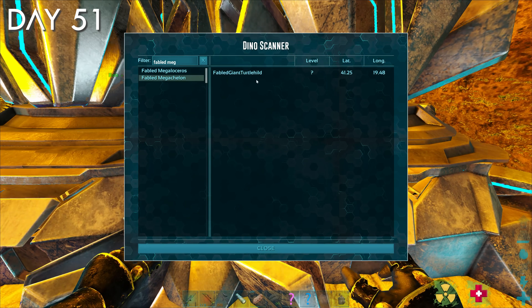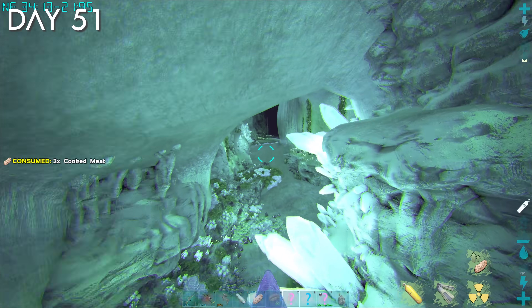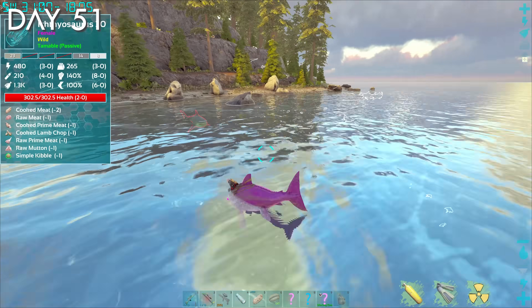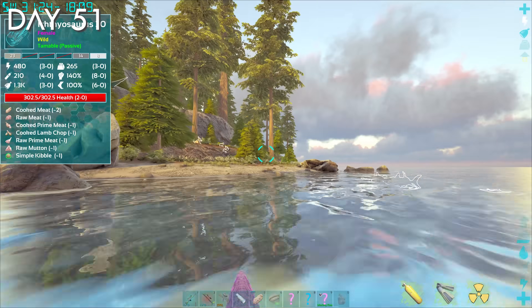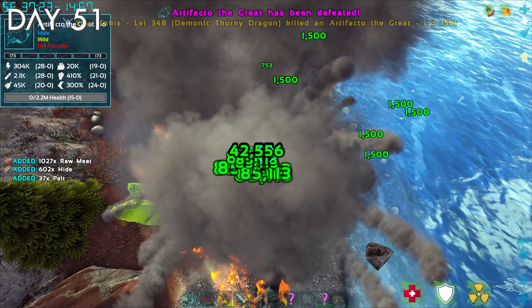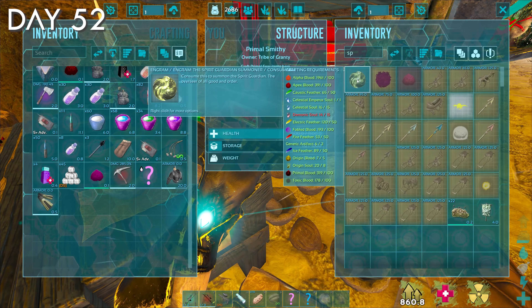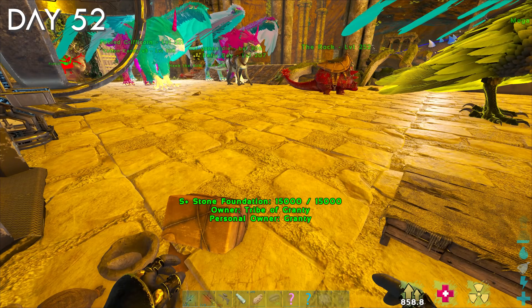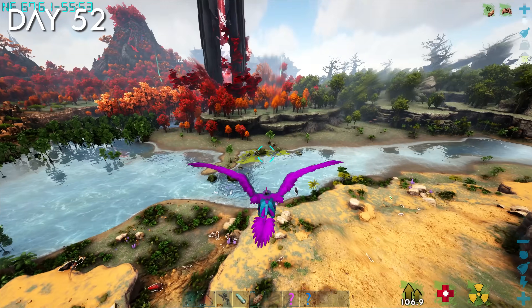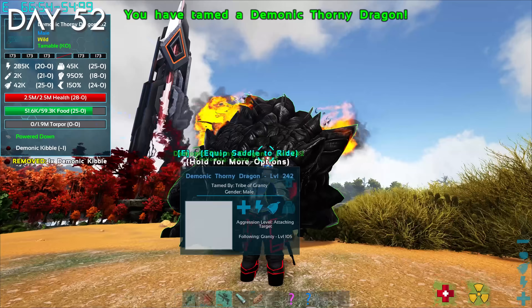Day 51, the mega chalon was still appearing in the S-plus transmitter, so I returned to the ocean and looked everywhere for it — even swam into a huge cave, but never found it. It was probably just under the map. For the rest of the day I just did a lot of summoner requirement farming. You need a lot of demonic and celestial souls to summon the bosses in this mod, and they aren't the most common dinos. I had basically everything I needed to summon either the chaos or spirit guardian. However, I wanted to tame another demonic thorny dragon because I didn't feel comfortable with only three. Toward the end of the day, I luckily found a level 162 demonic thorny dragon, which I knocked out and tamed.